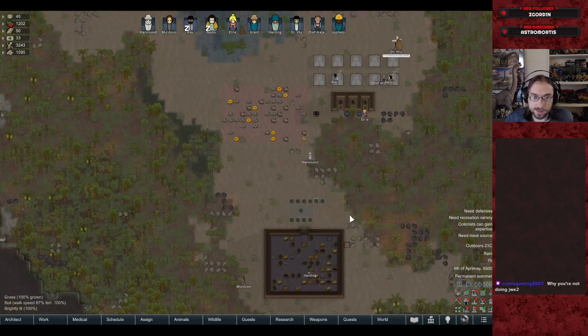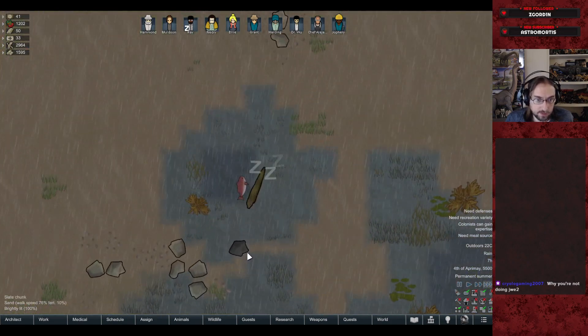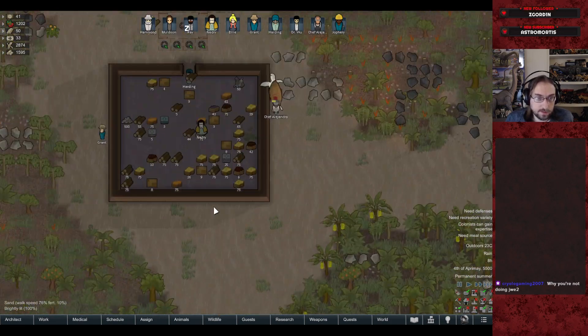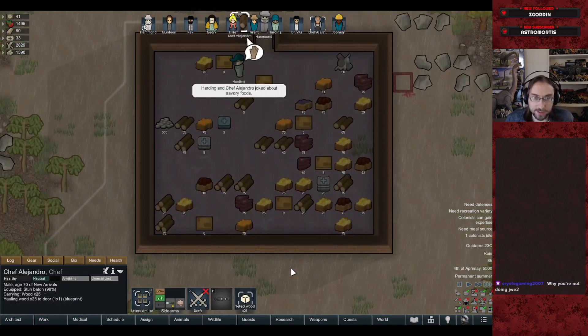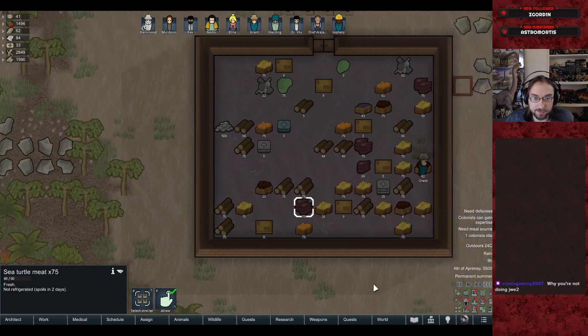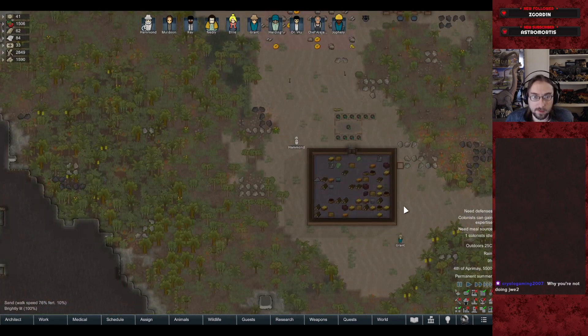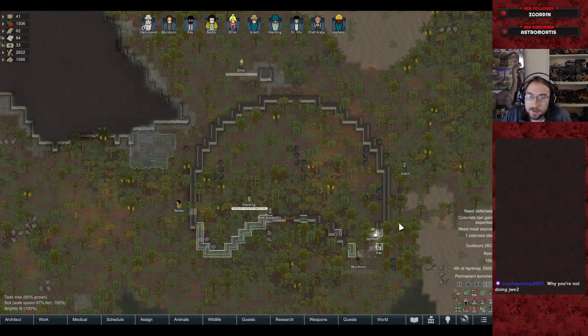Day three — everybody gets back to work. Something killed a turtle at some point, and Chef Alejandro has butchered the sea turtle, getting us turtle shell and plenty of turtle meat. We need to get a proper kitchen built for him pretty soon — probably before the lab.